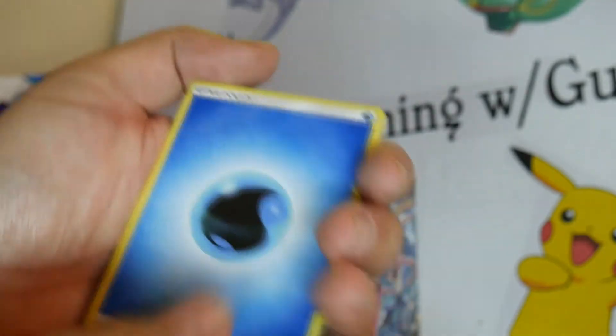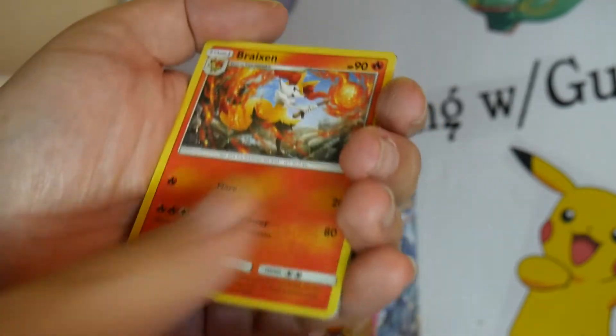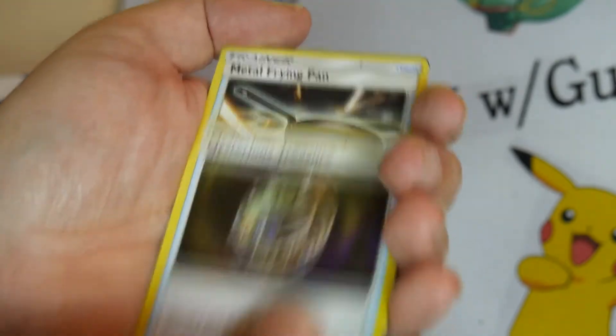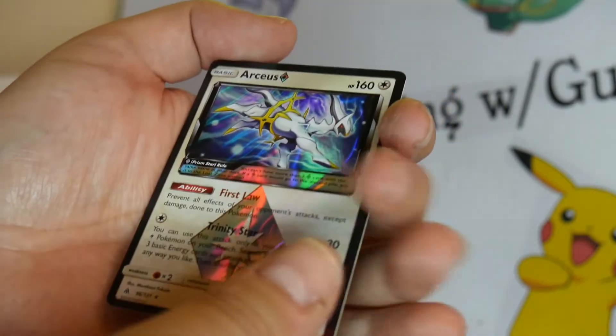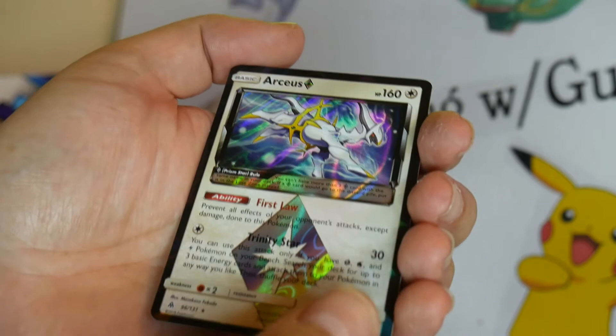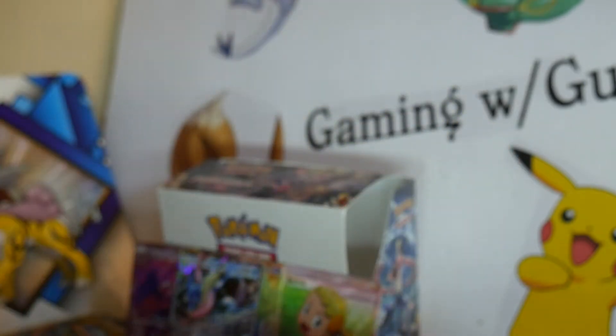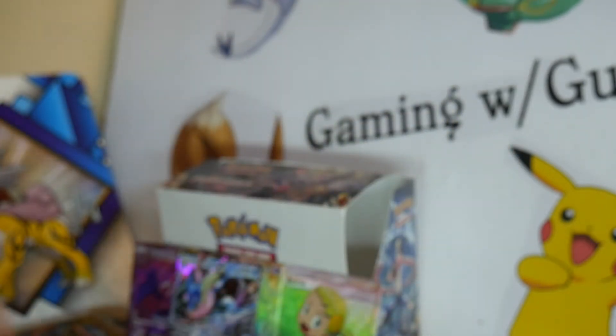Water. Bam. Binacle, Magnemite, Cubone, Bunnelby, Snover, Braixen, Mysterious Treasure, Metal Frying Pan. And an Arceus Prism! That is my first Arceus out of this set — very happy, as that's one of my favorite Pokemon right there.